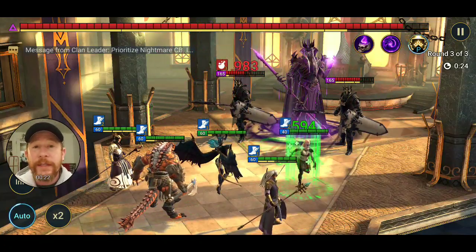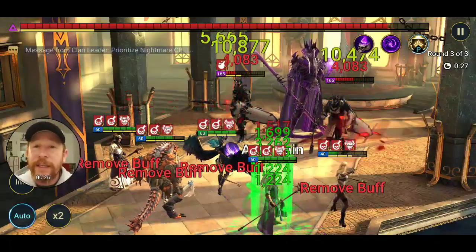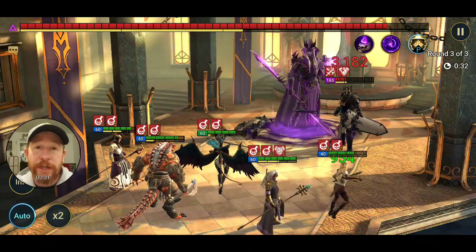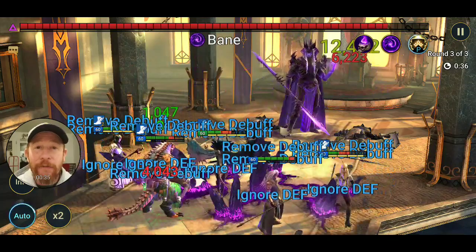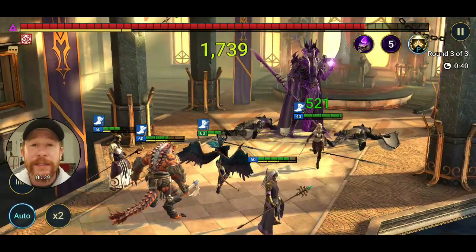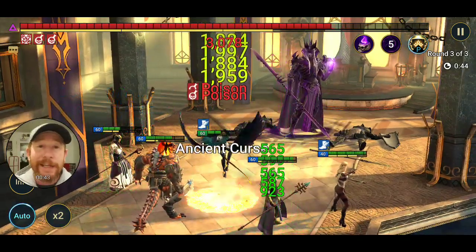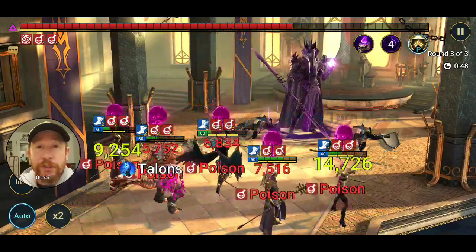Every champion needs potions from their specific affinity keep and the Arcane Keep as well. You need two sets of potions to be able to increase and ascend your champion. Ascending is that pink level of the stars as you grow — those pink stars give you increased stats, which helps improve your champion as a whole, makes them better, and progresses your account.